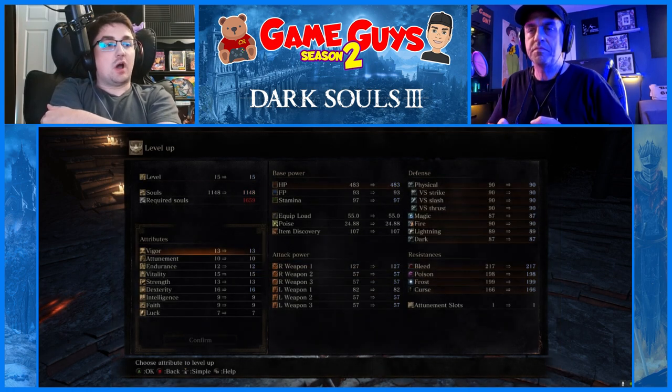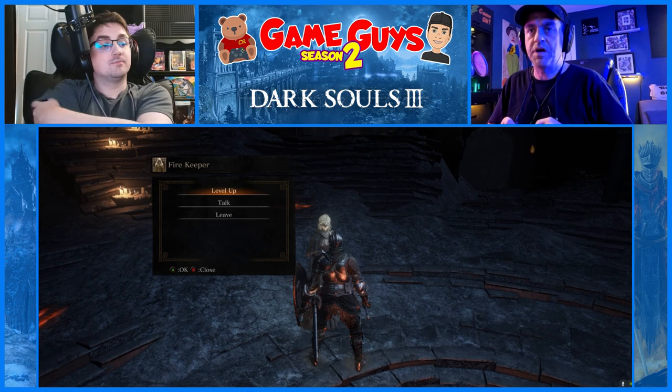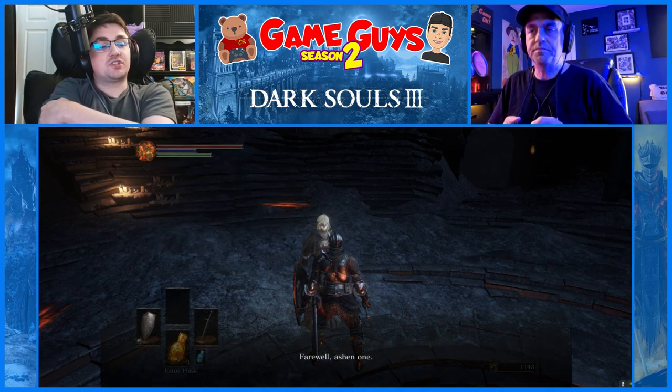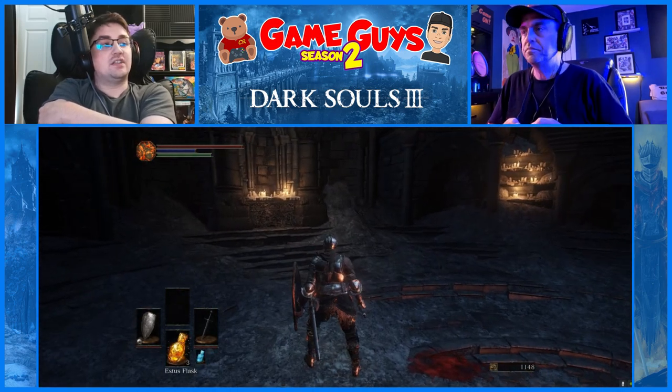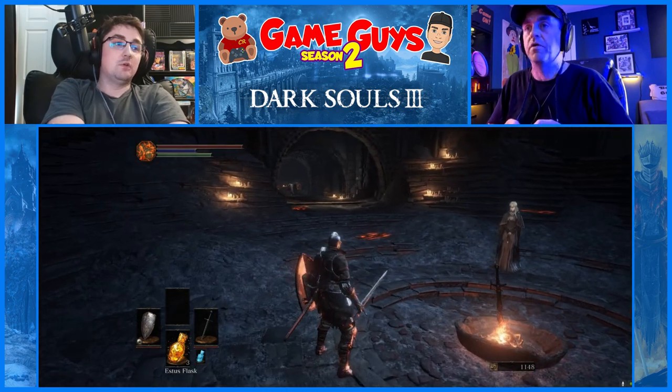So to start off, I brought Dexterity to 16, because that's the minimum stat requirement for the weapon we're about to pick up. And then we're going to get Vigor to 40, which is the hard cap for your maximum health, Endurance to 30, and Vitality to 25. I'm not going to remember any of this, but where are we going, buddy? I will let you know.